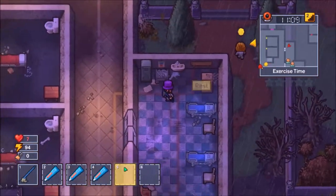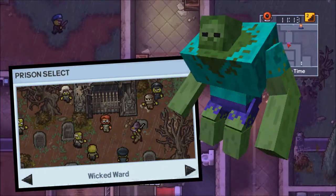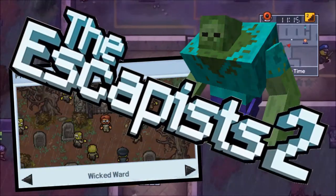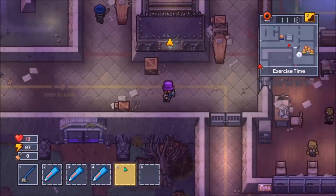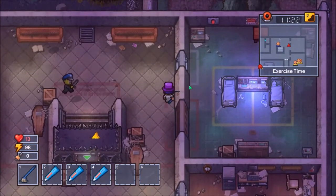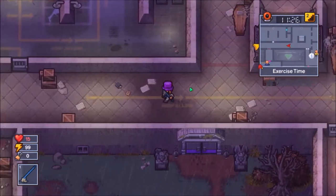Hey, what is going on guys, it's Gonad Gaming here and welcome back to another video. In this video I'm going to be showing you the Wicked Ward Monster Mash escape route in the Escapist 2. This escape route is a lot more complicated than your usual escape route because it's multiplayer only, and it's just a lot more complicated than the other multiplayer only escape routes.